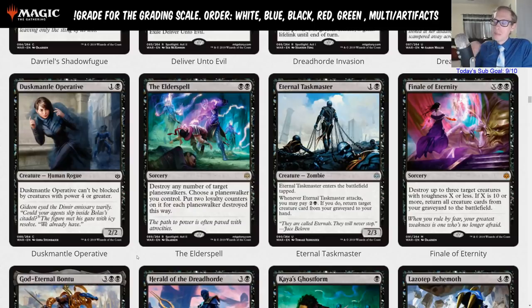The Elder Spell: black-black sorcery — destroy any number of target planeswalkers. Choose a planeswalker you control and put two loyalty counters on it for each planeswalker destroyed this way. What a card — this is just a really well-designed card. I love how you can have Nicol Bolas in play, cast Elder Spell, destroy a bunch of planeswalkers, put a bunch of loyalty on Nicol Bolas, and ultimate him to win the game. At sorcery speed for two mana, I think that's perfectly fine. It is awesome, flavorful, and scary. I feel like this is an A given how important planeswalkers are in this set — two mana is a great answer to planeswalkers.